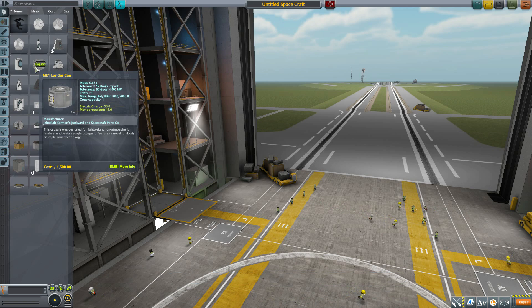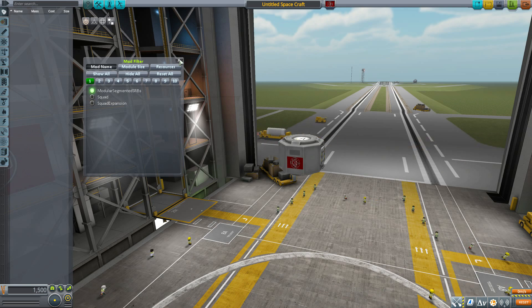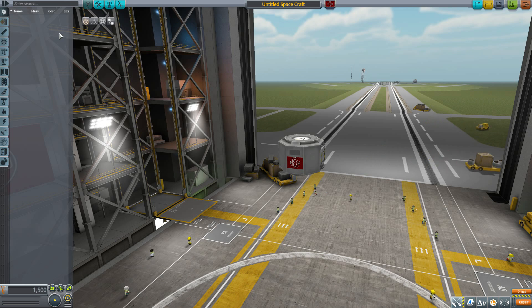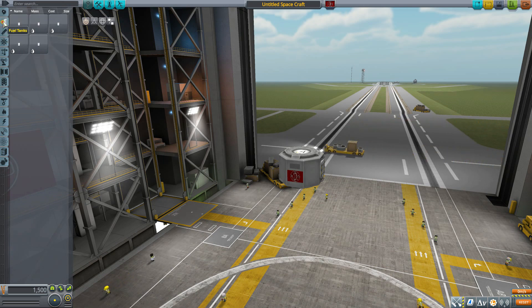Let's grab a Mark I lander can for size comparison, then turn on our mod filter, just leaving on Modular Segmented SRBs, and start in an unusual place for a solid rocket booster: the fuel tanks category. These are modular solid rocket boosters, so you have your individual engine pieces that attach to your individual fuel tanks, much like a normal rocket, but just for all that raw power of a solid rocket booster.